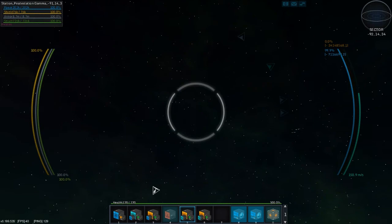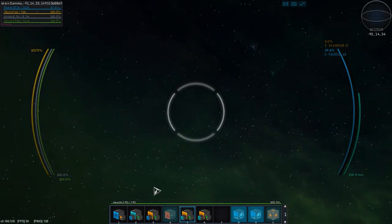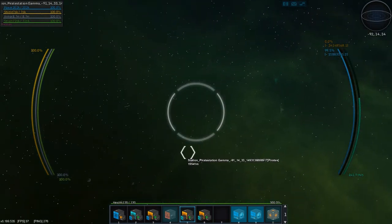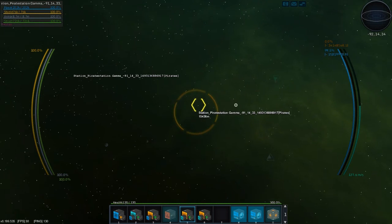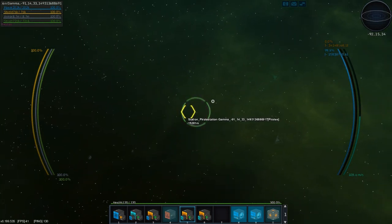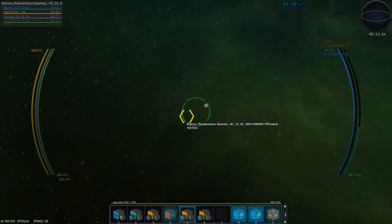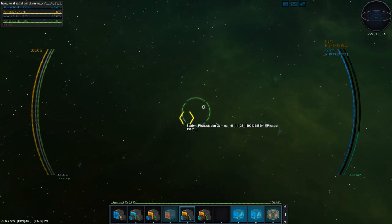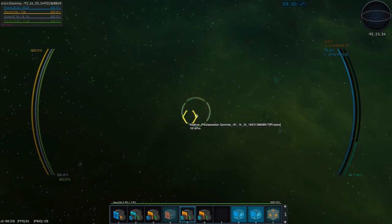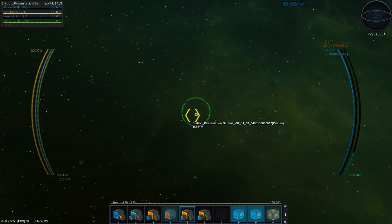Oh, there's a pirate station gamma. I've gone far afield. Let's slow down. We are out of time today, so I think I'm going to do a little more pirate hunting. I will see y'all later. I hope you have a good weekend — I believe this should be Friday's episode. I hope you have a good weekend, and I will see y'all on Monday, unless something strange happens. Have fun.